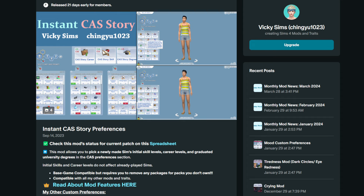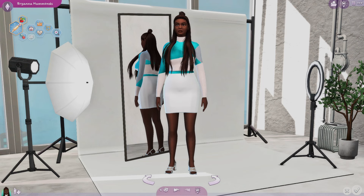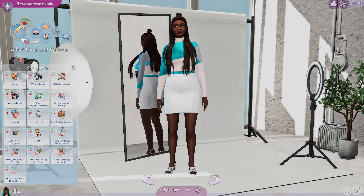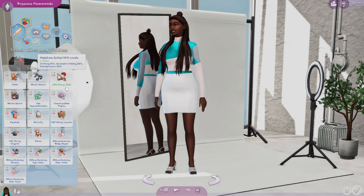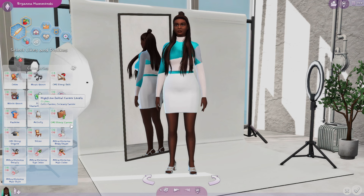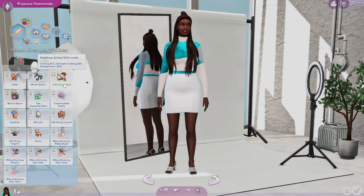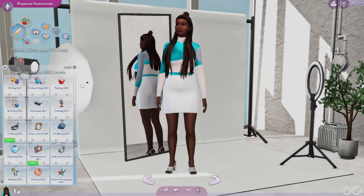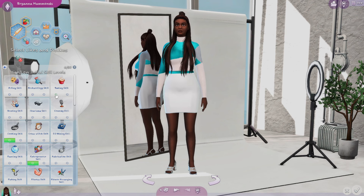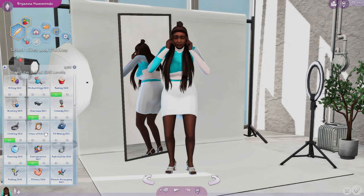I'm here with my Sim Brianna and I'm going to quickly show you how it's done. I know you can use MCC Command to basically do all of this, but you can't do it in CAS — and it's just a matter of saving you time and the convenience of it all. With the CAS Story skill option, you click it and then select the skills you want your Sim to have.